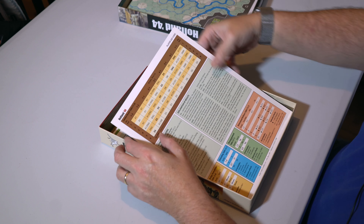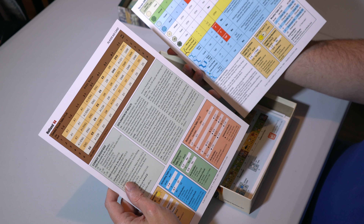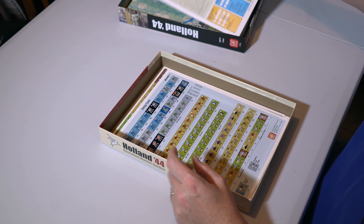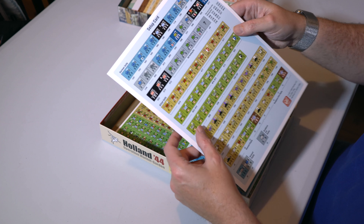You get a couple of player aid cards — front and back. Really high quality; the graphic design is second to none. I find them very easy to read and look up. There's also a full-colour setup card. Not every gamer likes a setup card — some people like to set up straight from the rules — but I like having the ability to lay the units out first, and it lets you check you haven't missed anything or put a counter in the wrong place.